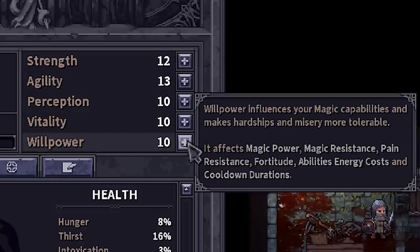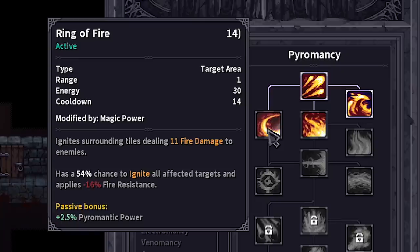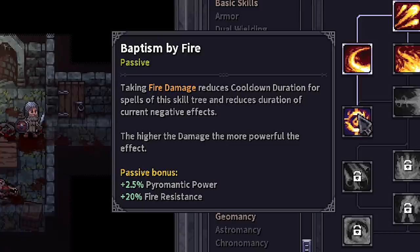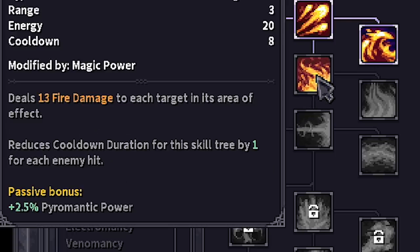Nothing little leeches won't fix. I think for now, since I'm liking the magic so much, we're gonna go agility and willpower. Willpower is gonna give me extra magic power. Then I'm gonna take ring of fire - ignite surrounding tiles, dealing 11 fire damage. And maybe this one actually - Baptism by fire. Nope, we'll be taking this one. Deals 13 fire damage to each target in its area of effect.